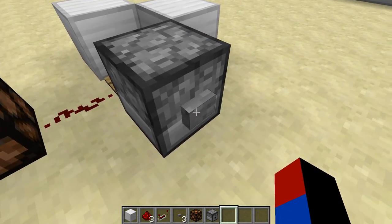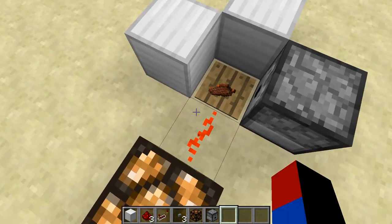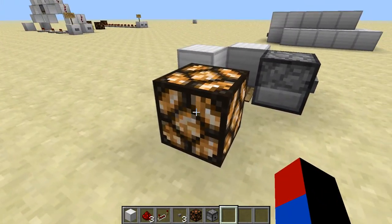So you just press the button, and then this lamp, or anything that you linked to this redstone output here, will be on for exactly 5 minutes, and then turn off.